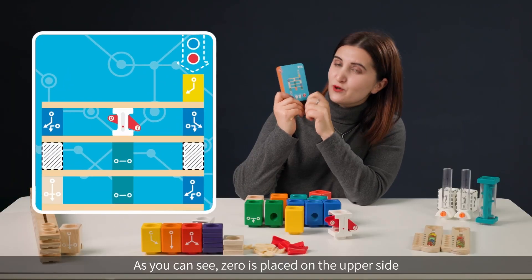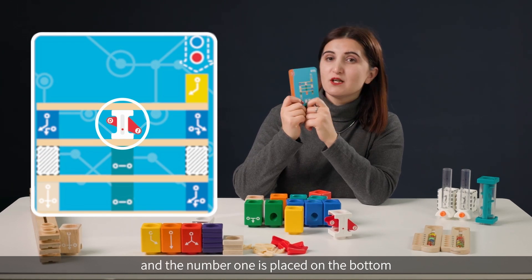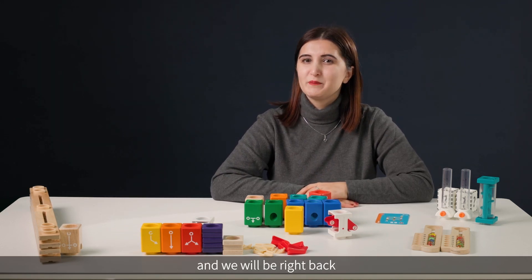As you can see, zero is placed on the upper side and the number one is placed on the bottom. Now I'm going to give you a short time to do your build and we will be right back.